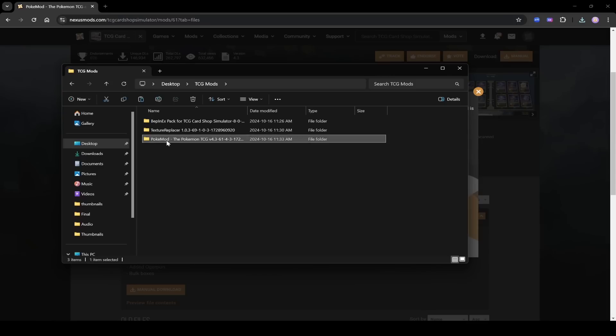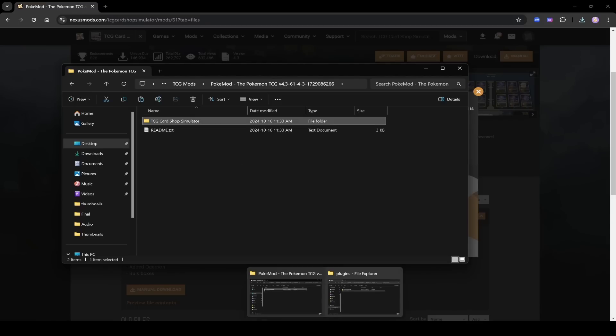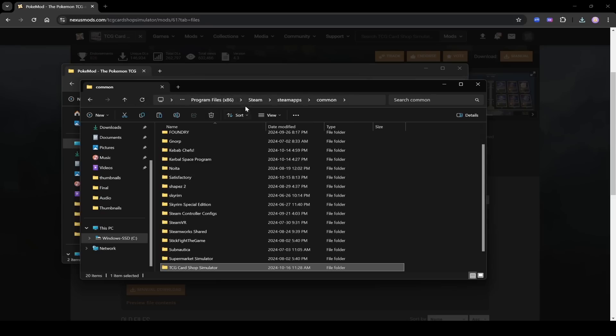Go into the extracted folder, click in once, and you'll see a TCG Card Shop Simulator folder inside. Press Ctrl+C to copy it. Then navigate to your Steam/steamapps/common folder, where you'll see the TCG Card Shop Simulator folder.